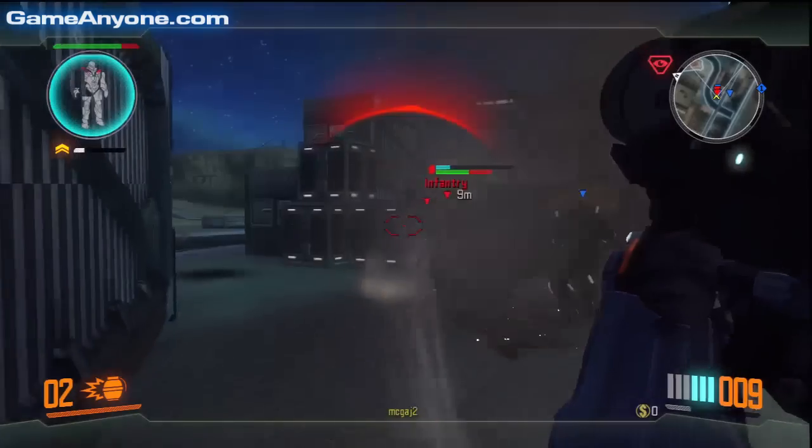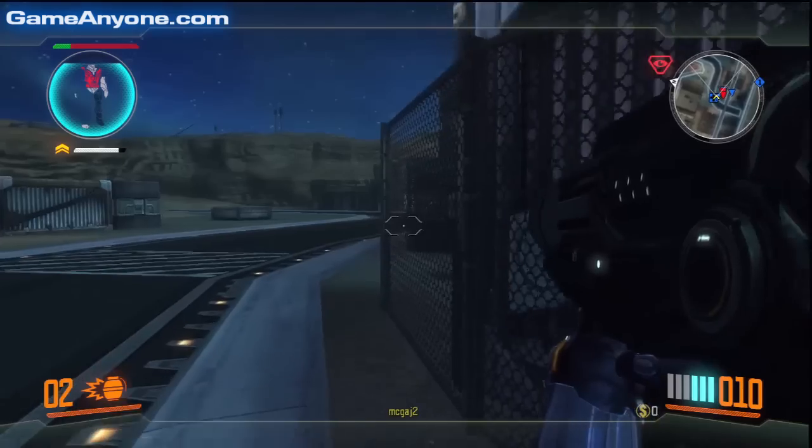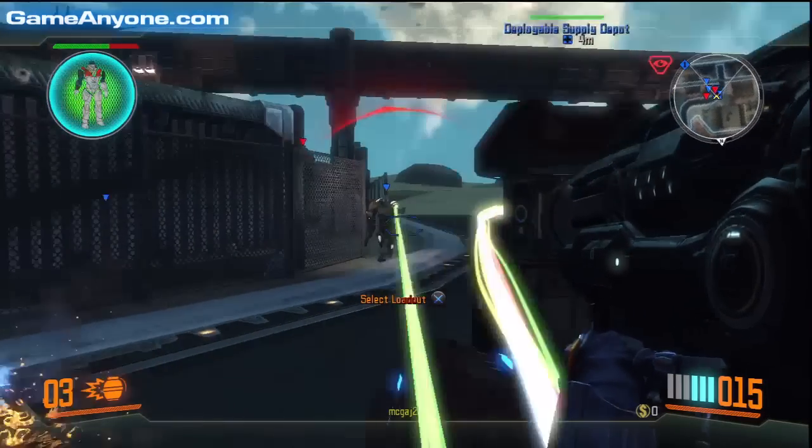Hawthorne, we've detected an enemy communications relay in your area. We suspect one of the arm's top commanders is located there. Copy, Command. First recon, let's move to the rendezvous point and knock it out.